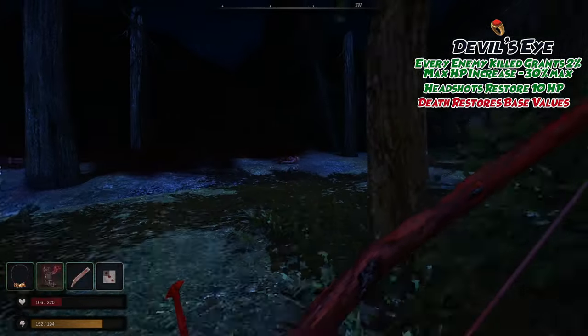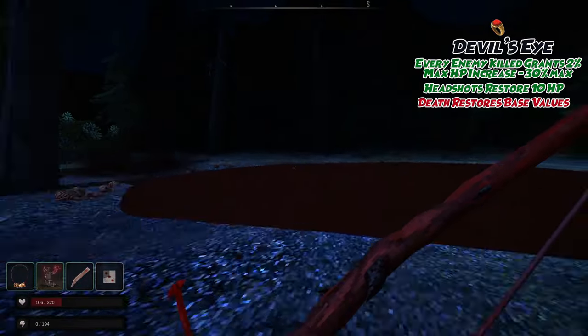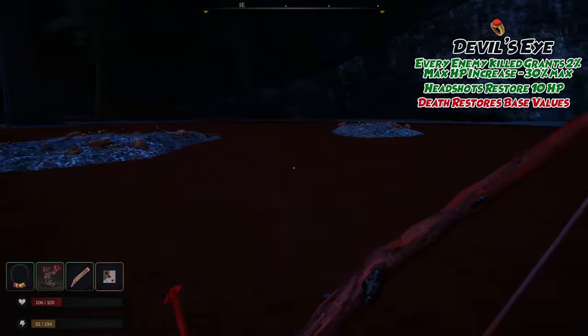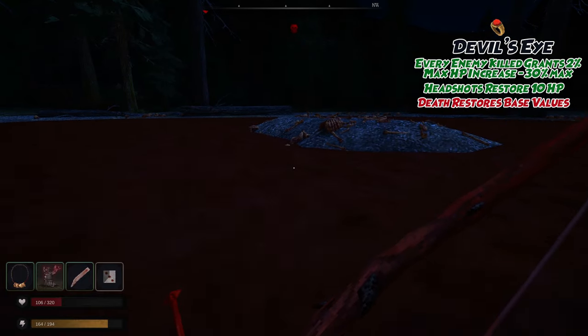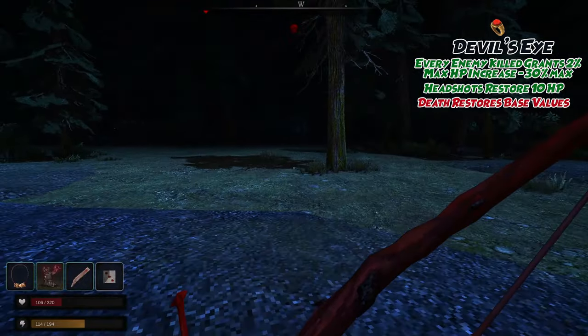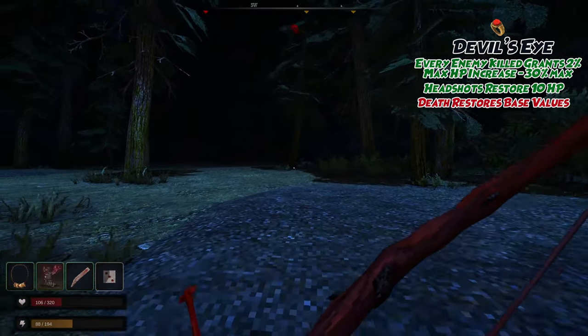Next up is the Devil's Eye, an easy artifact to miss. From that red train car, head to the right or south and hug the mountainside till you reach the second large pool of blood. On an island in the middle, you will find this ring. The Devil's Eye grants an extra 2% HP up to a maximum of 30 HP for every enemy killed, and headshots restore 10 HP while wearing it. Be warned that once you die, this artifact returns to its base values.